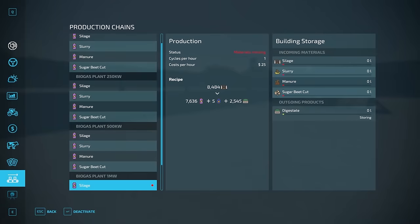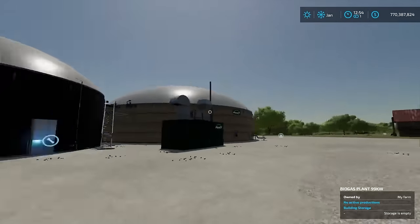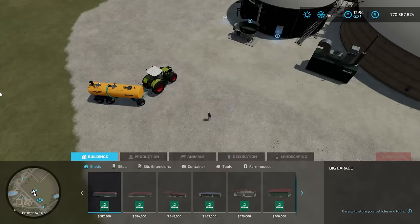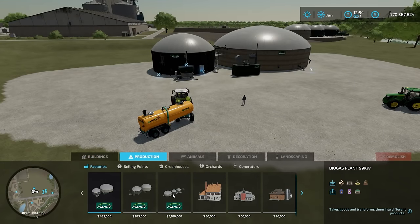Now, if we jump back over here, I have a BGA that I placed down here — you can place your own. If I hit Shift+P, it takes me into build mode. Under production, I have three BGAs available: a biogas plant at 99 kilowatt, a 250 kilowatt, and a 500 kilowatt.